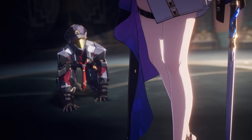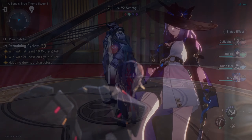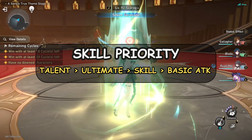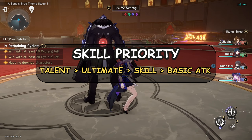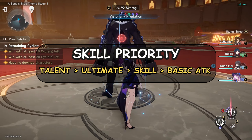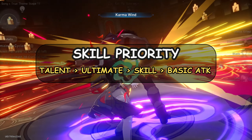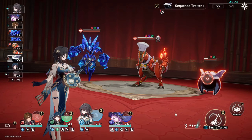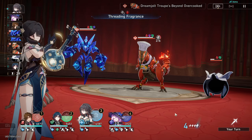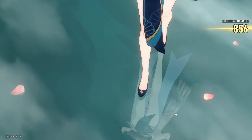Let's begin with his skill level-up priority: it's going to be Talent, Ultimate, Skill, and Basic Attack. Also make sure to unlock all minor traces because he does provide Effect Hit Rate, Fire Damage, and Speed, which is all good for him. As for what materials he requires, I will provide the link down below where you can see exactly what you will need — it's also a calculator so you can calculate how much you need for yourself.